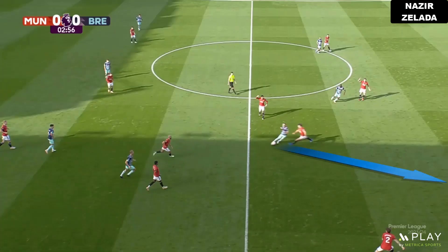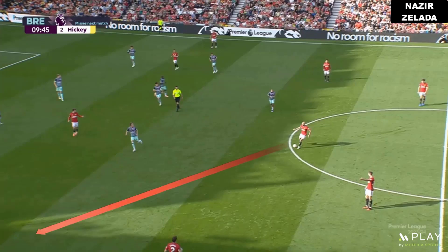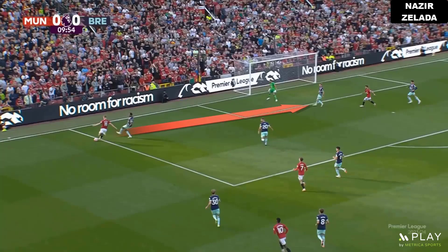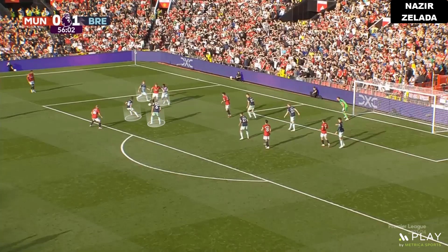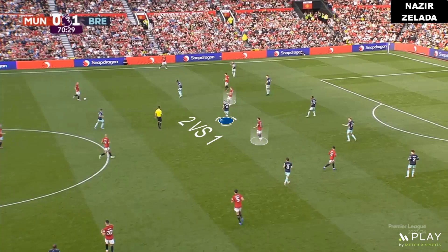Lindelof and Casemiro were on the sides of Amrabat in order to create numerical superiority in midfield. However, Brentford covered this zone well, so United only progressed through the sides. Hojlund was the only player in the final third making runs to receive the ball. When the centre-backs carried the ball into the opponent's half, Hojlund was smart to read the spaces left, though in the opponent's box he was surrounded by four players. He was also helpful in the build-up, frequently dropping back to create numerical superiority.